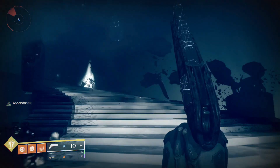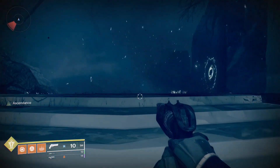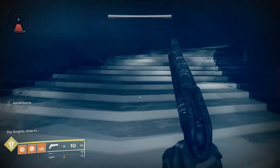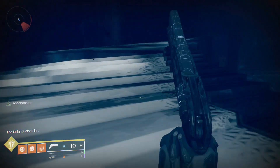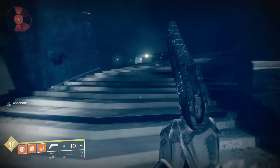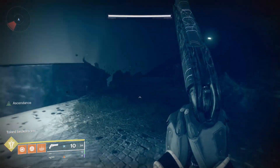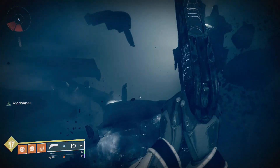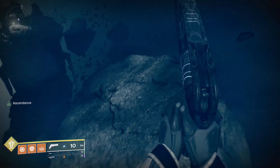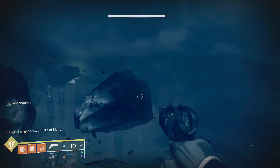Shadow thrall again - don't worry about them, just bob and weave and you should be able to get past them. This part can be pretty annoying at times. I usually wait for that one to go and then you can usually run straight through. Shadow thrall come in again - just try and get past them. That was a little bit of a close call there. I'm going to go over to the left because this one looks like you can jump on it. With these rocks, be very careful - some of them do rotate.